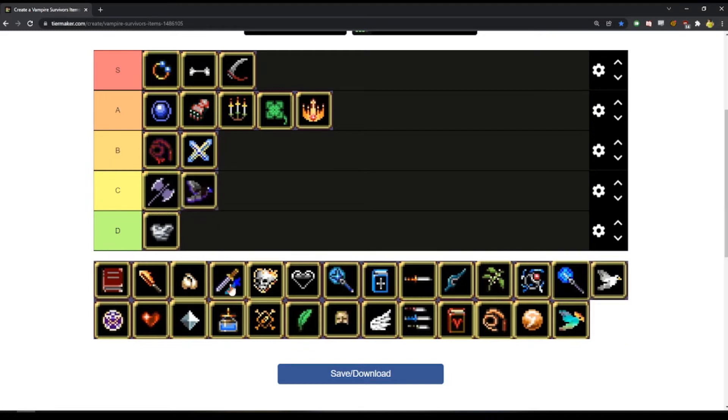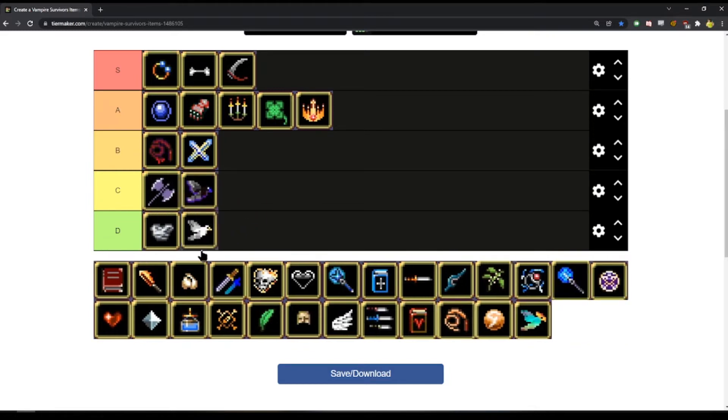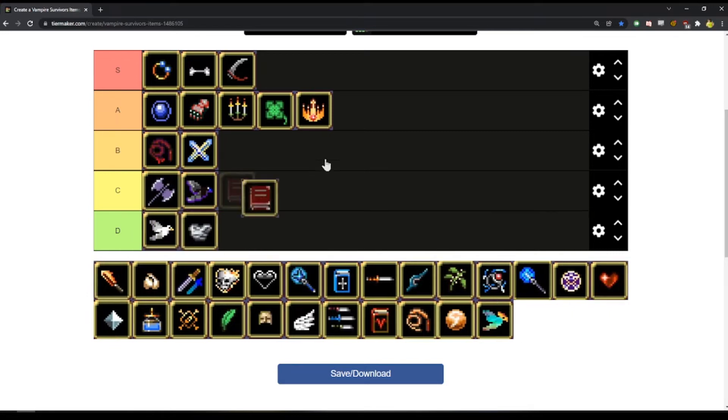Ebony Wings — Pigeon is slightly worse than Ebony Wings, but slightly better than Armor. Empty Book — just like the others, I think Empty Book is another A tier item. This is making me think more about Attractor — I think that might go into S even.